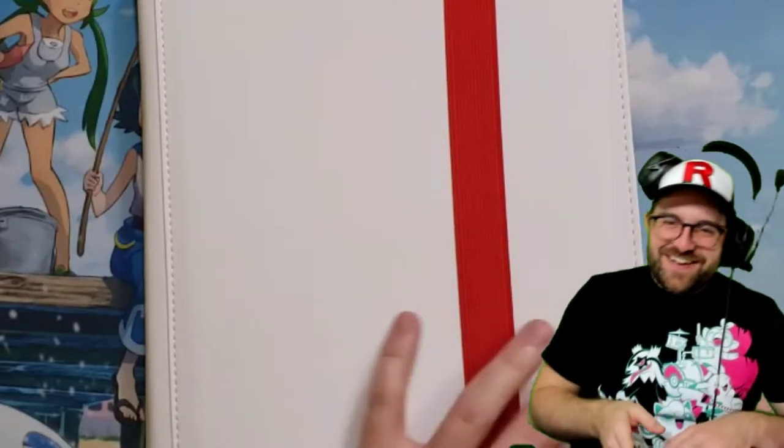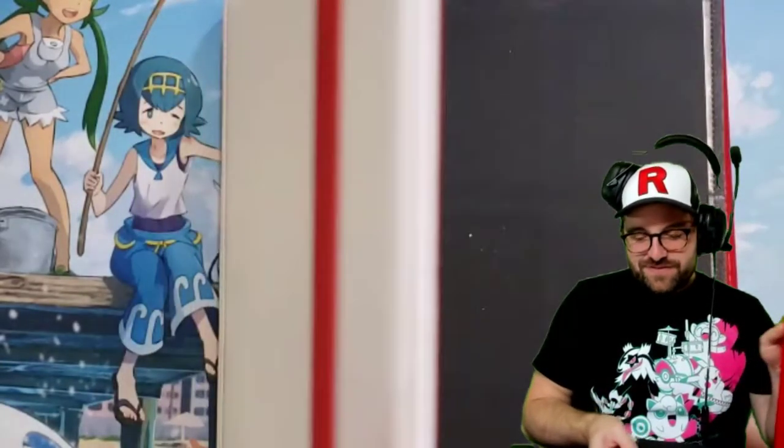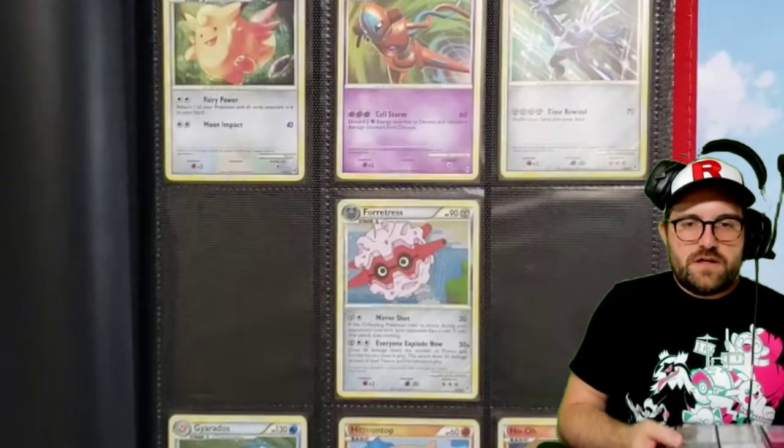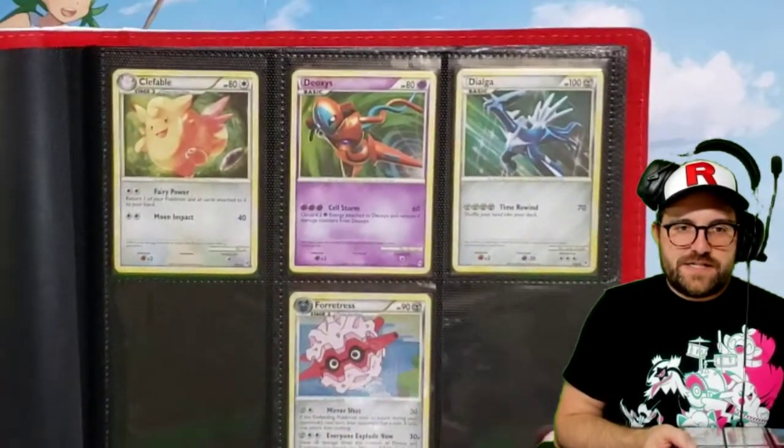Hey, welcome back. Today we are going through my Call of Legends binder. We got a little bit of glitter going on here — yeah, the logo on the front. This one feels like it's got some cards in it.